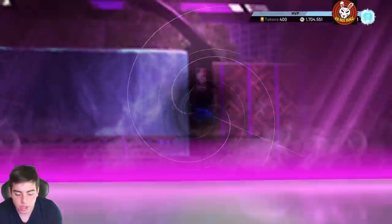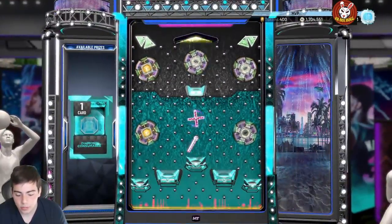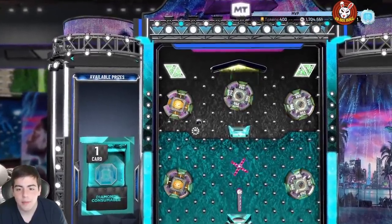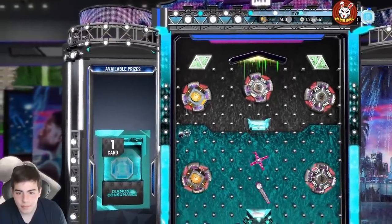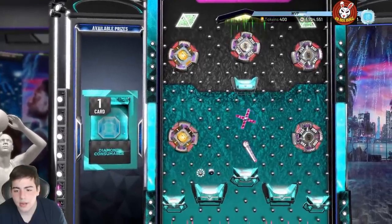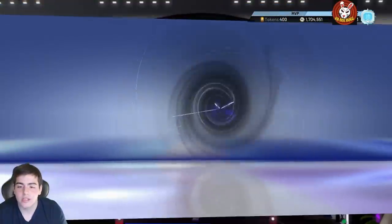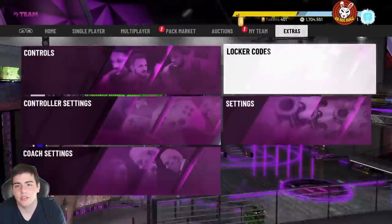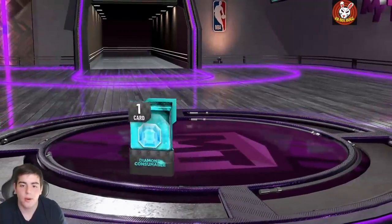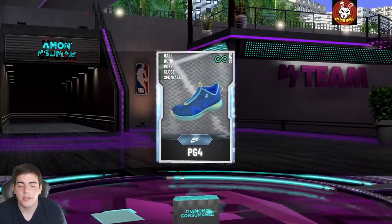We have a chance at a coach or any diamond card, so let's get it. It's a diamond consumable. I'm trying to get the OP Kobe shoes, but I'll take whatever we get. Make sure to hit me up for MT on Twitter — doing giveaways and all that. We got the diamond consumable perk — let's see what we get. I'm hoping for a contract. As long as it's not a coach, you guys should be able to snipe and make a lot of MT. We got a PG4 — okay, I'll take that, it's pretty solid.